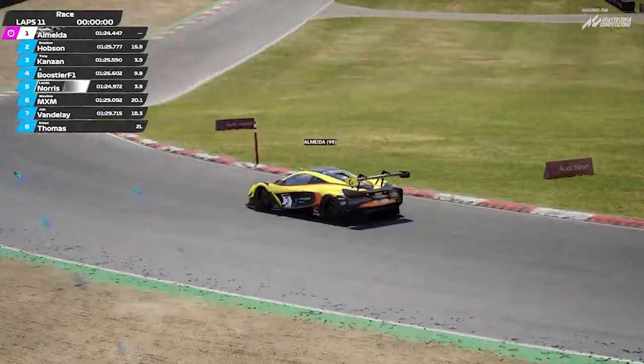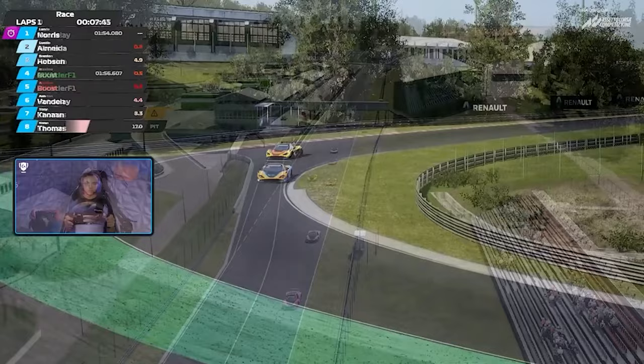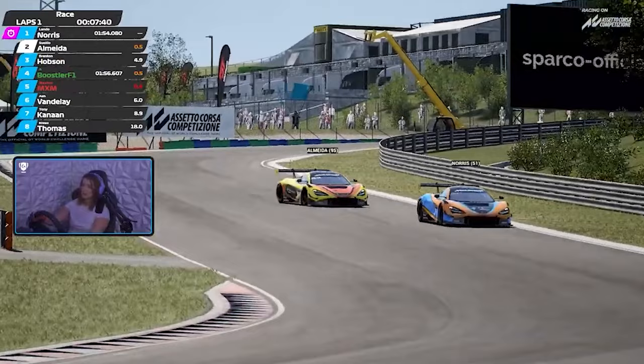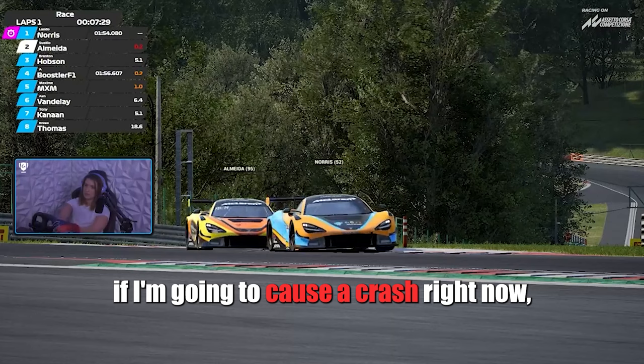In the second race at the Hungaroring, we started at the back of the grid. There was a bit of confusion right at the start, but me and Lando tried making the best out of it, so we quickly went out to P1 and P2. That's been the story all day — Norris versus Almeida racing against each other. Almeida having the tougher start this time since he won the previous race, having to start from P8 at the back, but he's continuing to make gains on Lando. It looks like I'm having a better run at this first lap. I need to try something, but I'm not sure if I'm going to cause a crash right now, so maybe I should try it later.